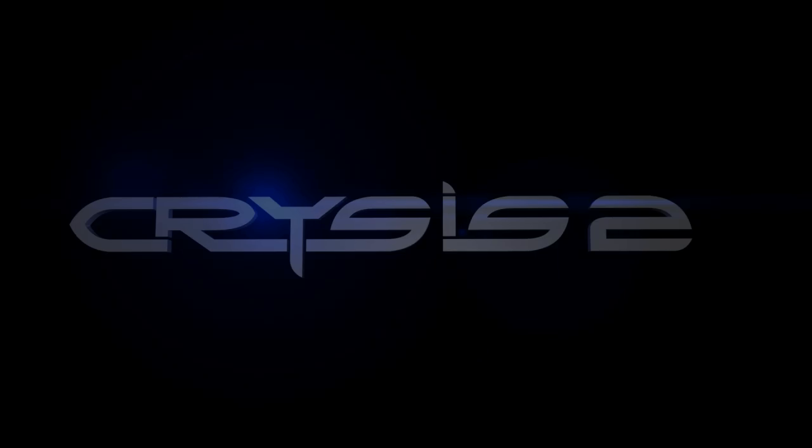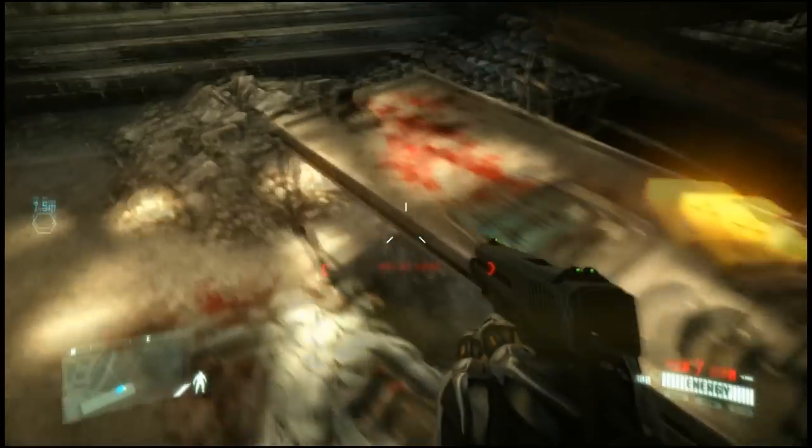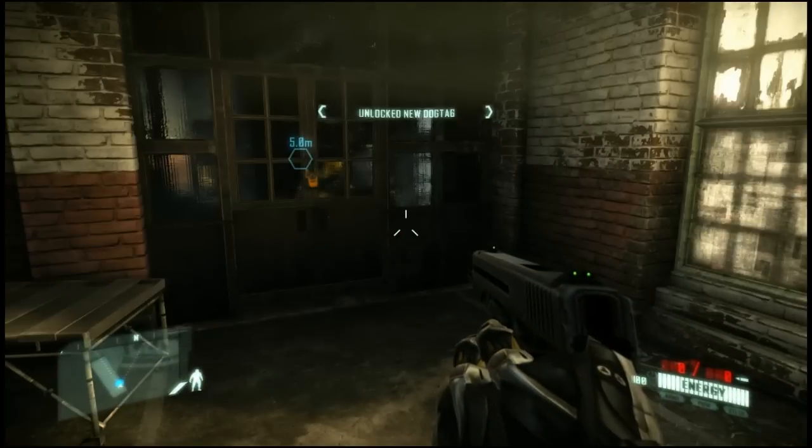When you first start the game, you get through the intro. First, get your weapon — there you go, on the table straight in front of you. It's your first ducktape.